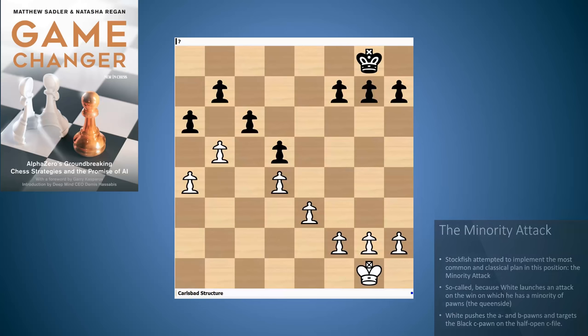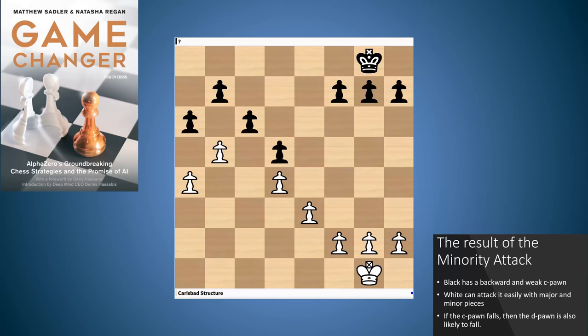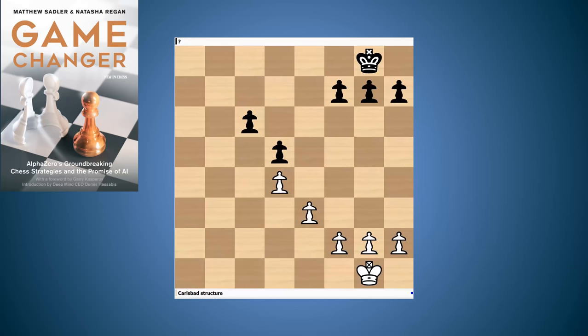Black might take with the a-pawn, white takes, and you end up with a pawn structure where black has a backward c-pawn and that c-pawn can become weak. White can gang up on the c-pawn, and the really nice thing about it for white is that if white manages to win that c-pawn, then very often the d-pawn can be lost too. So white plays for a win in the endgame — it looks like a very safe way for white to play.